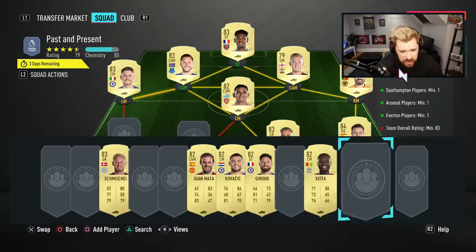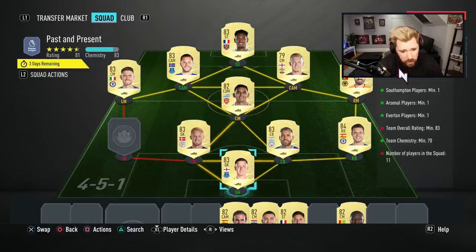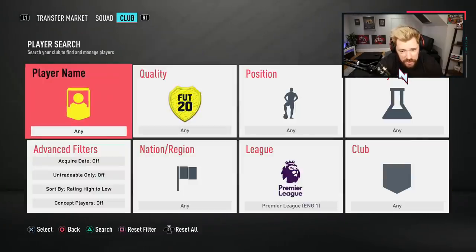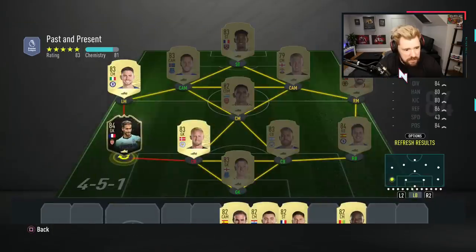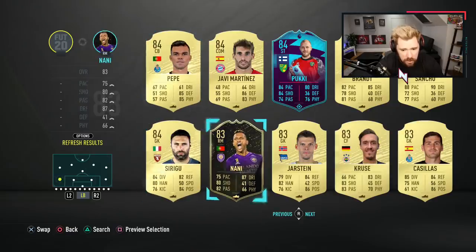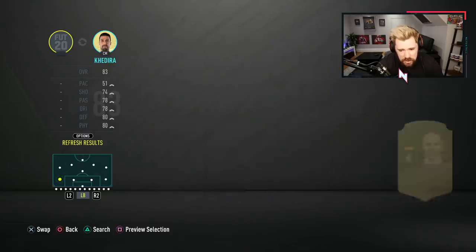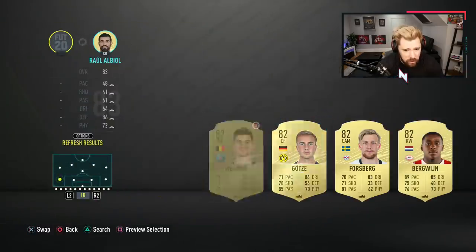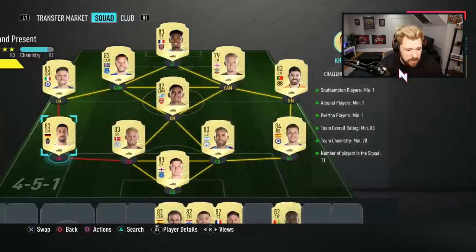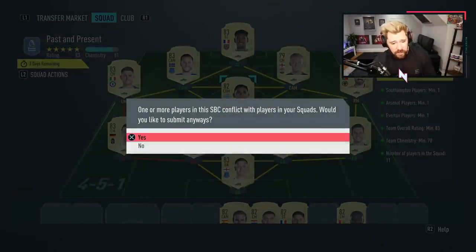We'll pop Jorginho in there — that's only 79 rated. Let's pop in Kasper Schmeichel — that's 81 rated. We just need probably another 85. Is an 84 going to be enough? Yes, an 84 is enough. What about an 83? An 83 is enough too — Jesus, I didn't think I had that many high-rated cards in here. An 82 is not enough, so we need one more 83. We'll pop in Sammy Khedira — he's nice and cheap. So there you go guys, that is it done. Like I say, is this going to crash again? No. This Theo Walcott card — I don't know why it's getting so much hate.